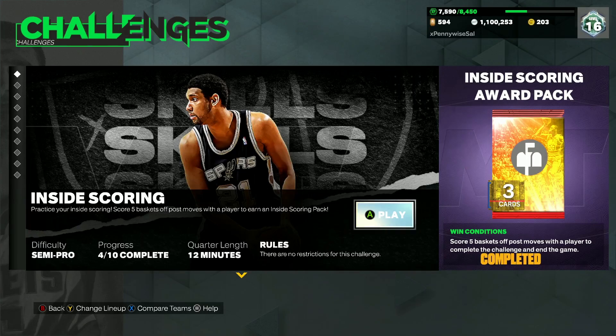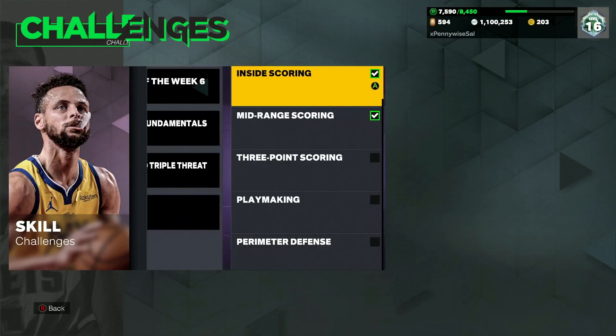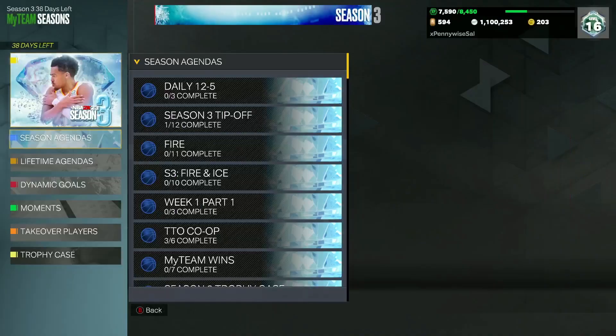Once you have all the challenges done, all you have to do to end the game is score five baskets off post moves, which basically means post fadeaways and post hooks. It's going to be super easy on semi-pro difficulty, and once you get all the challenges done you can pretty much end the game right away.